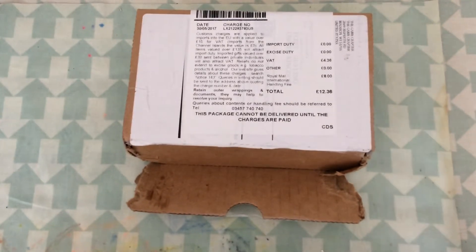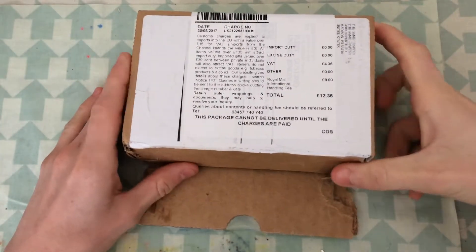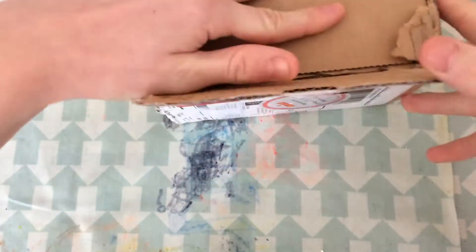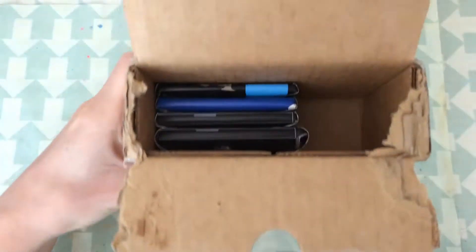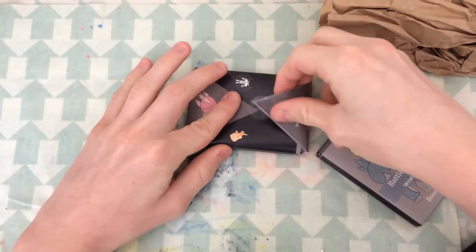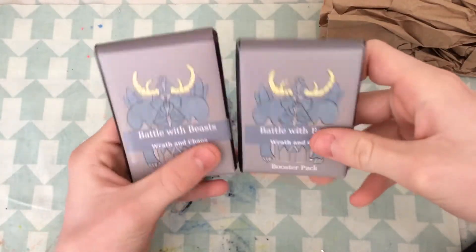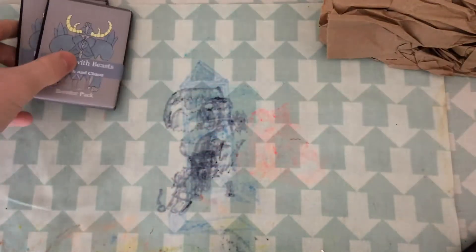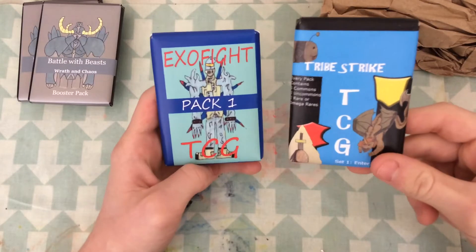Hey guys, Battle of Beasts here, and today we're doing a pack opening of some other TCGs. I just got this packet from the GameCraft about 20 minutes ago and haven't opened it yet. We've got two packed Battle of Beasts unopened, and these will be given away so we won't be opening those. We'll put those to the side. What we have here is the Tribe Strike TCG and the Exo Fight TCG.